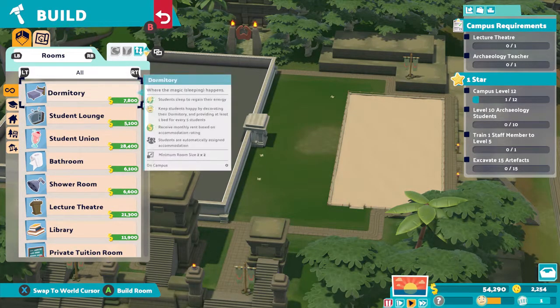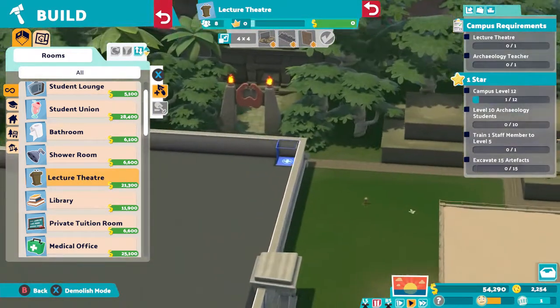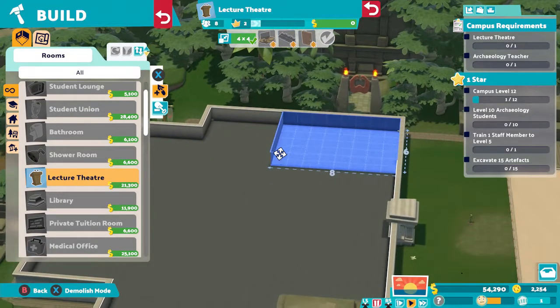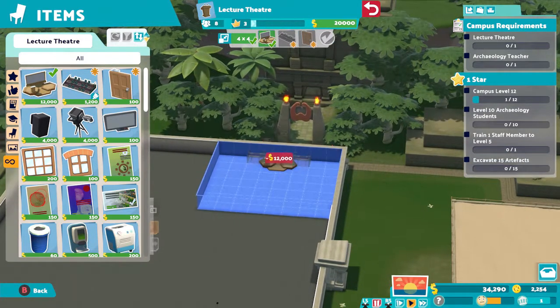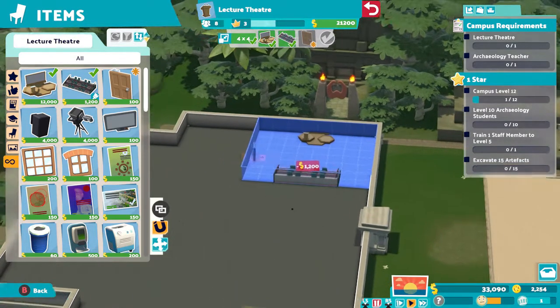The first star task is to build a campus to level 12 — easy enough, you should do this anyway. After you get plenty of money, go back to your rooms and upgrade their individual levels. Level 10 archaeology students will be done automatically, and you should get this in year 2. Excavate 15 artifacts is all done for you as you expand the campus and do more dig sites.